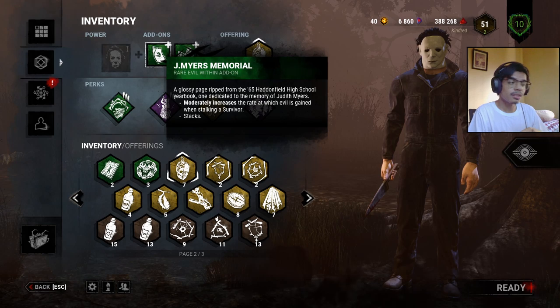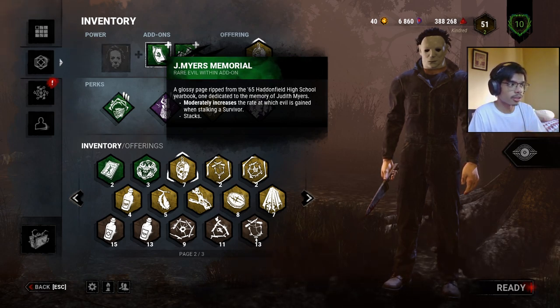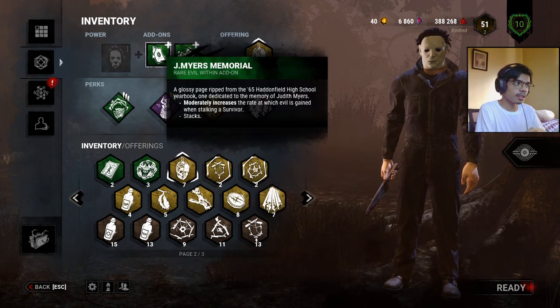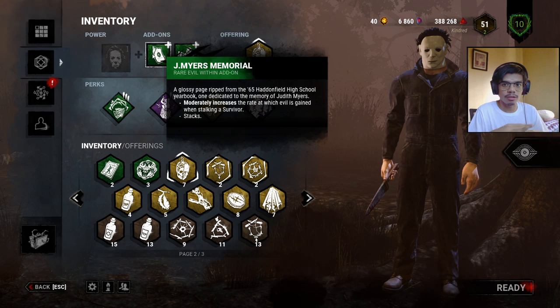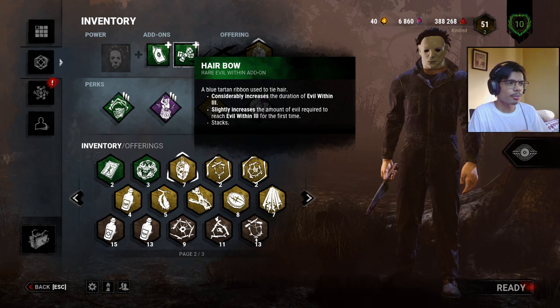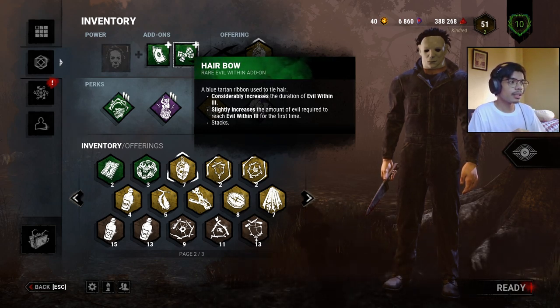For the add-ons, we have J. Myers Memorial, which moderately increases the rate at which evil is gained when stalking a survivor. This is one of the best add-ons you can equip for Myers since it cuts a lot of time from stalking throughout the game.